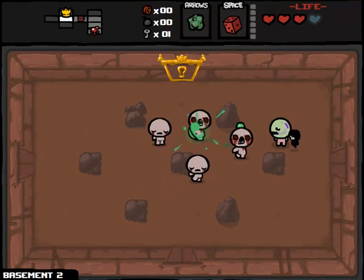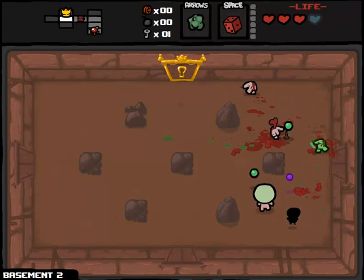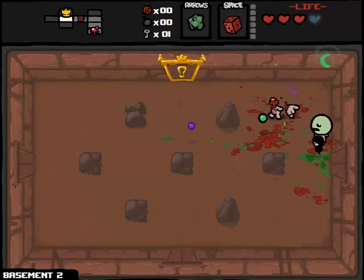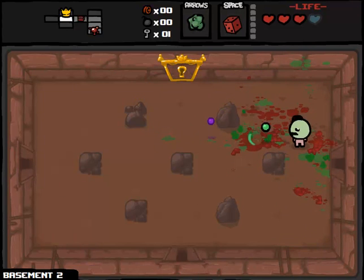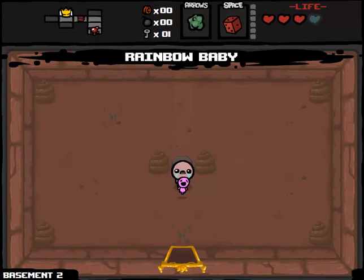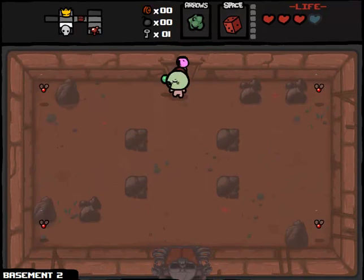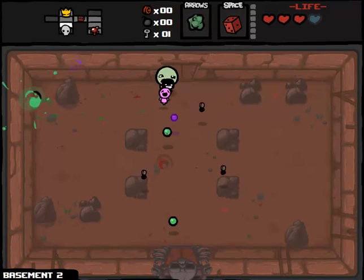Maybe I'll just ignore the D6 for now and just pick up the item immediately, even if we get the hourglass or something that is otherwise garbage. I want to start us off on the right foot here. Let's just pretend as if we have no space bar item. Rainbow baby - that's another easy pickup. So we're gonna have a nice little suite of familiars following us around. DPS is actually pretty strong right now.